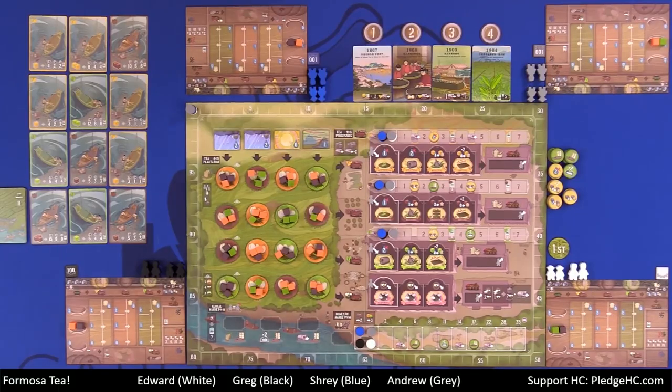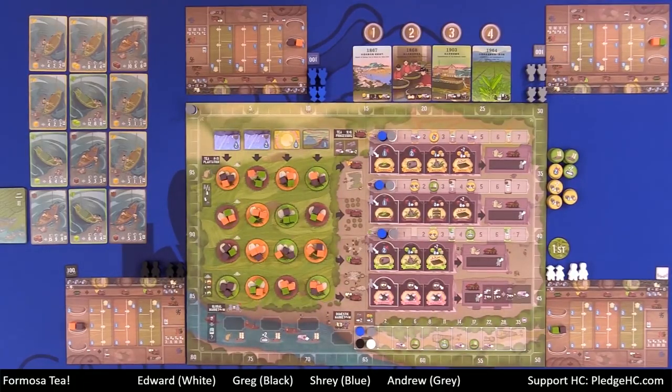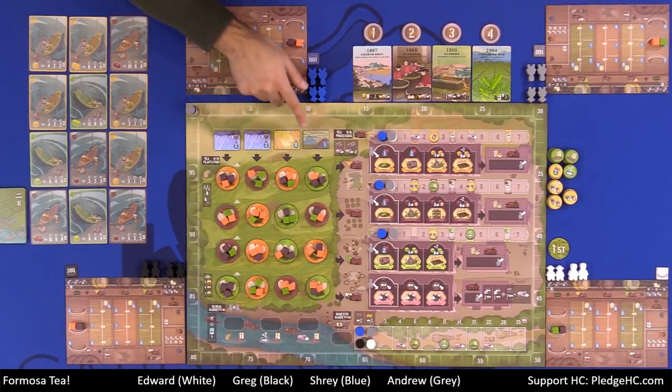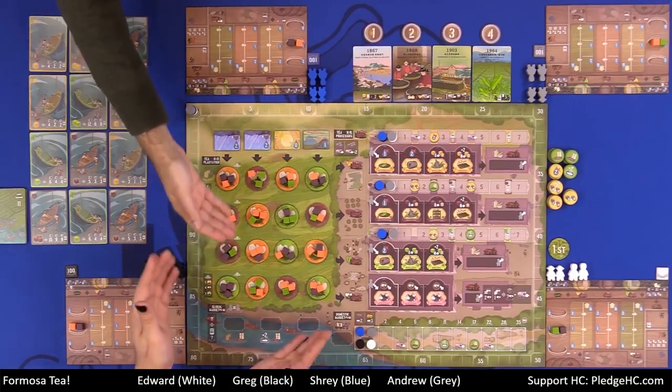So what are we looking at here? We have the main game board here with a victory point track round the outside. Then starting over in the top left-hand corner, we have the weather tiles. This basically dictates how wet the tea that we harvest is going to be, depending on which column it comes from. Then down below that, we have the tea plantation area.